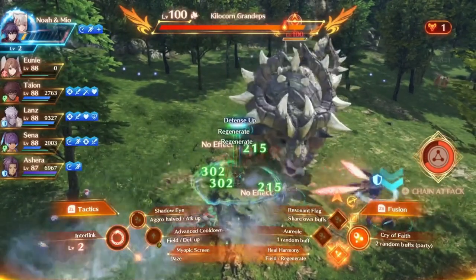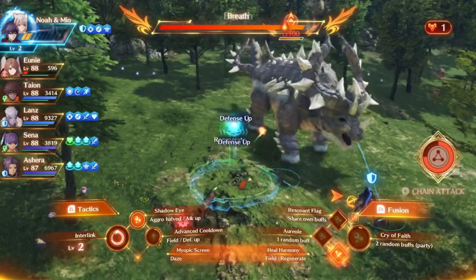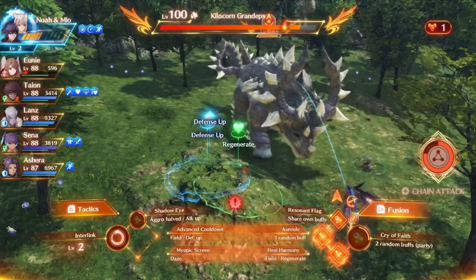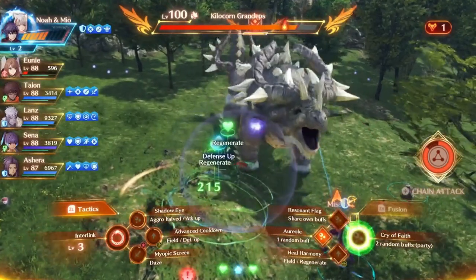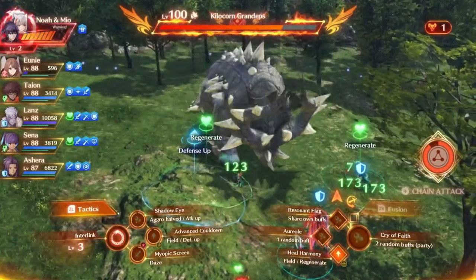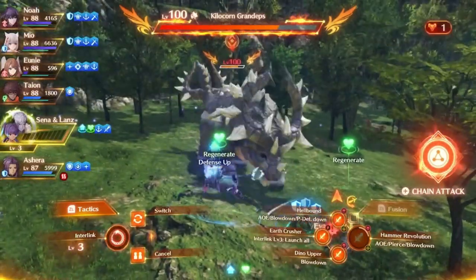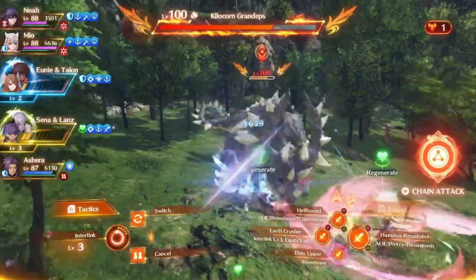I'm just going to be buff-stacking with Senna basically the entire fight, as you might be seeing, and also stacking up my Interlink to level 2 or 3. This was before I put Crystal Earrings on everyone, so my party meter charges up slower than it could. If it charged up faster, I could end fights earlier by getting the launch sooner. Signifer is a hilariously funny class — you can just stack buffs very quickly because Oriole has a three-hit cooldown, so you can spam a single buff over and over.